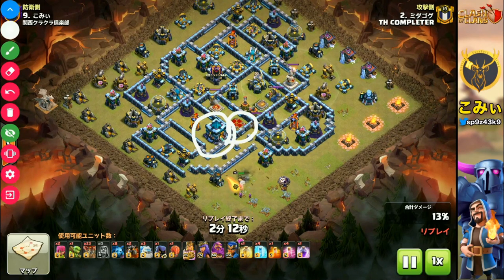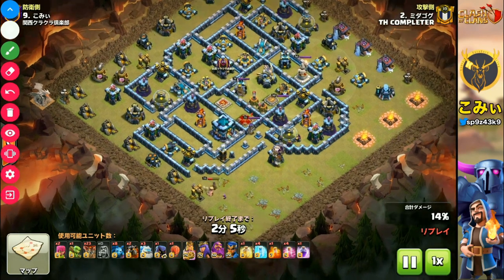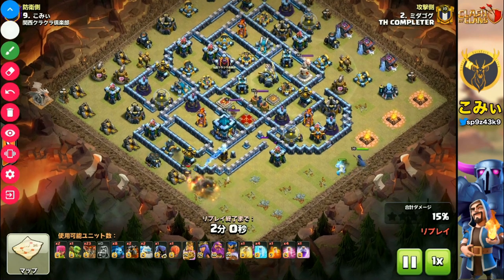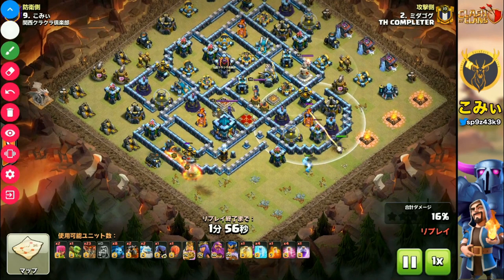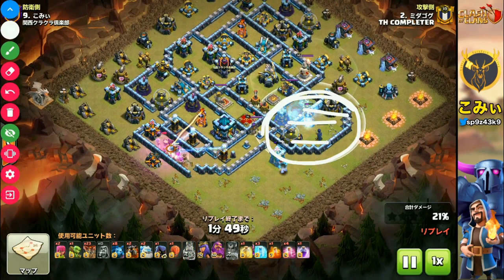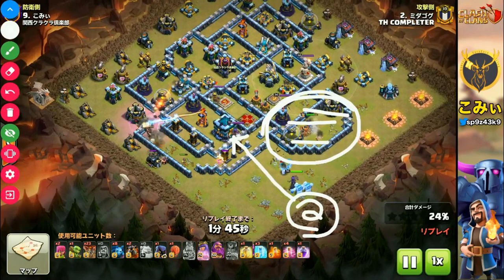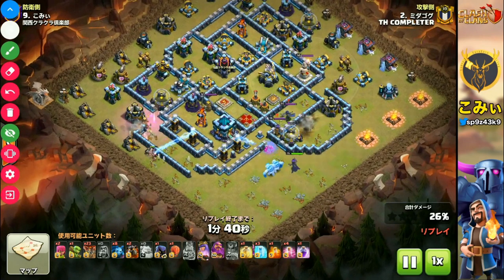You can see the barbarian king is arriving and destroying the outer wall. And then the royal champion destroys the single inferno tower — this work is very important to make a route for the balloons. And then the archer queen starts here, targeting the enemy's town hall, archer queen, and also the air sweepers.